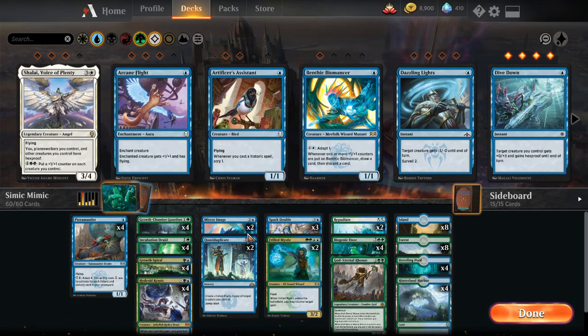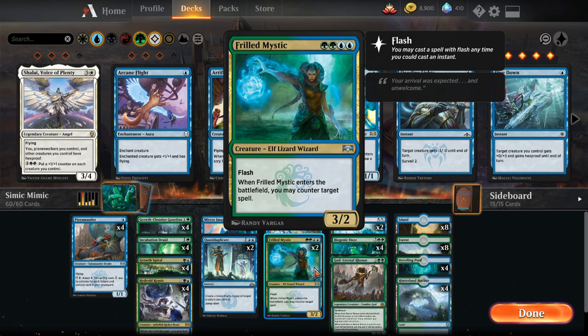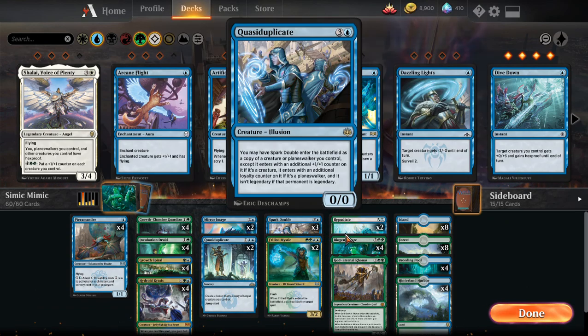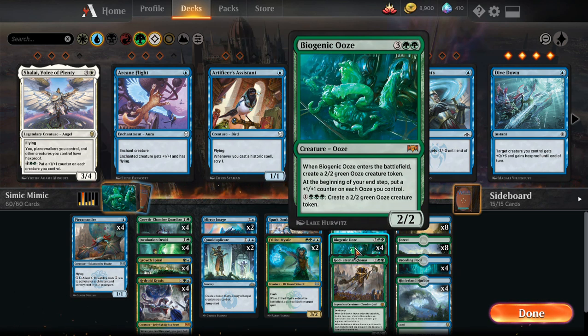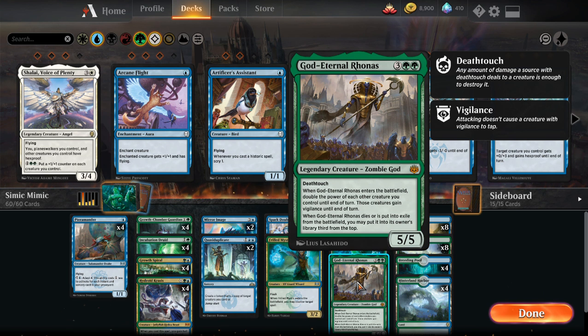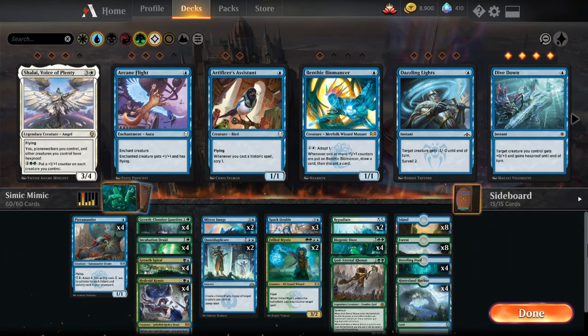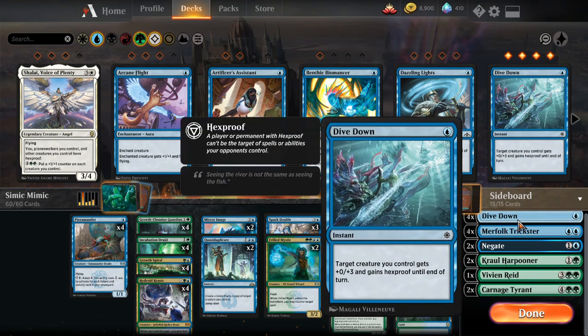I like Thrilled Mystic because people don't expect it — they'll play into it so we can counter something. There are only two because it's four mana, which is quite hefty. We'll see if we do need those two Negates back somewhere. Our main win condition — and it has worked — is Biogenic Ooze: play Biogenic Ooze, copy it as many times as possible. It gets quite out of hand. We also have one God-Eternal Rhonas.